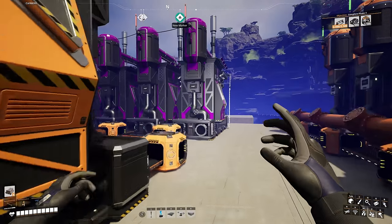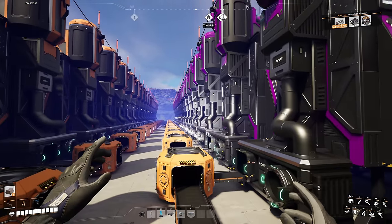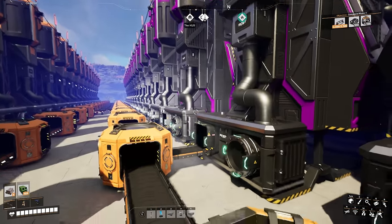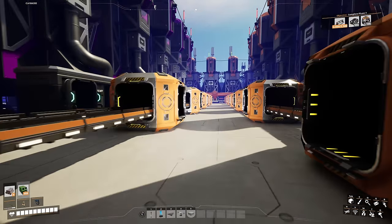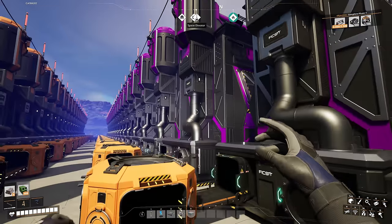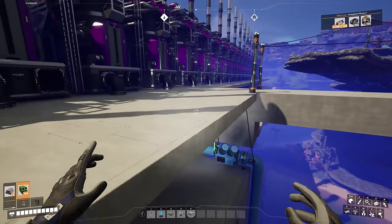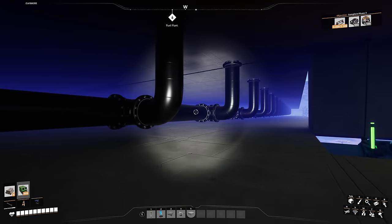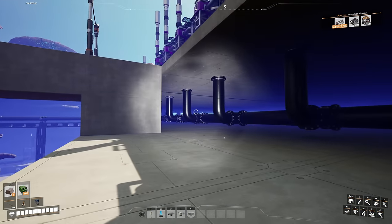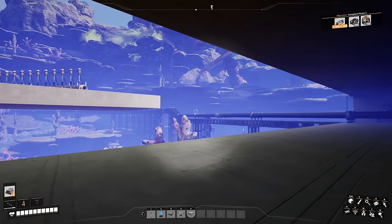I need mark two pipes because each of these refineries is outputting 40 heavy oil residue and with 20 refineries that's 800 total. With two lines of 400 on each side, I need to go under the ground where we have a mark one pipe of oil going to 20 refineries — mark one can only support 10 right now until I get mark two. I need to head to the hub and unlock mark two pipes.